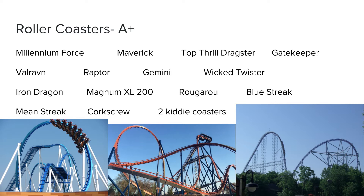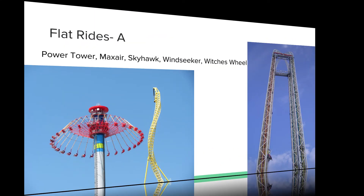Raptor is a very intense invert. Gemini is a lot of fun. Wicked Twister is fun. Iron Dragon is a pretty neat suspended coaster, especially with its virtual reality experience. Magnum was alright. Rougarou was alright. Blue Streak was alright — had some nice airtime. Mean Streak and Corkscrew were definitely the two worst coasters at Cedar Point — both pretty bad. They also have two nice kiddie coasters for the little ones. Roller coasters: just an awesome collection at Cedar Point overall.